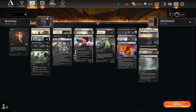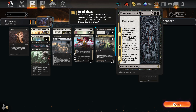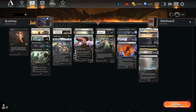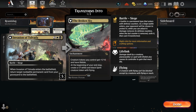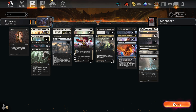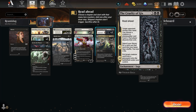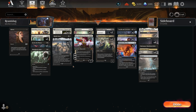One thing to consider: Cruelty of Gix, while amazing with multiple chapters, can get back only a creature, so basically Toxril. We also have two-drops, but Invasion of Tolvada is much more versatile — it can hit everything — but we can only hit four of them in the deck. So we're forced to use something more, and you can always use chapter two to find Toxril or the missing piece of the puzzle.